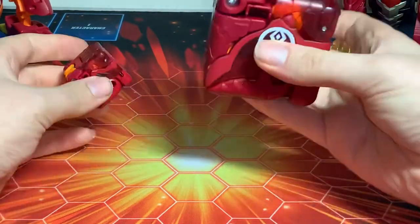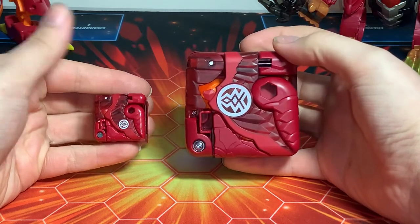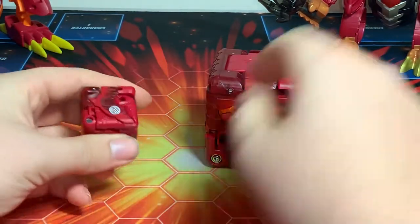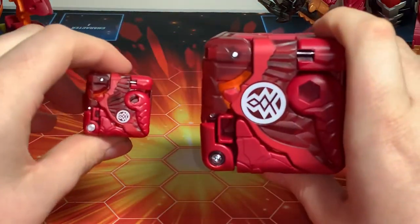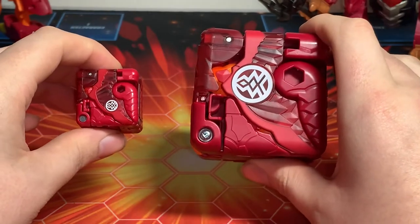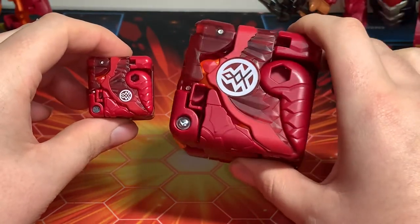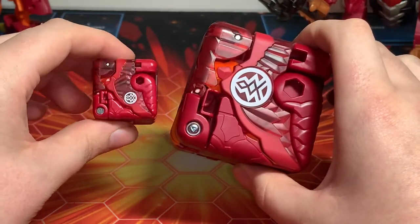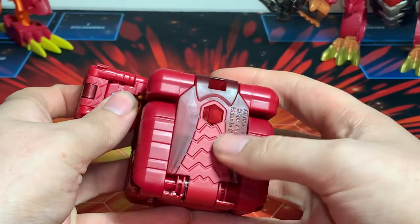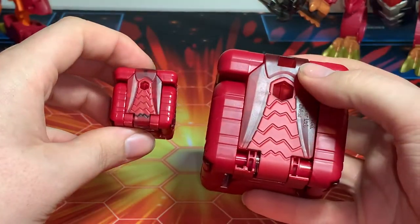We're also going to do a slight comparison of the Deka with the regular version. The obvious difference is the placement of the faction symbol. On the Deka it's in the middle of the wing, whereas on the regular version it's on the tip of the wing. Also, the Deka has a more matte finish while the regular is a bit more glossy red plastic. On the back, the regular has the copyright info on the tail.